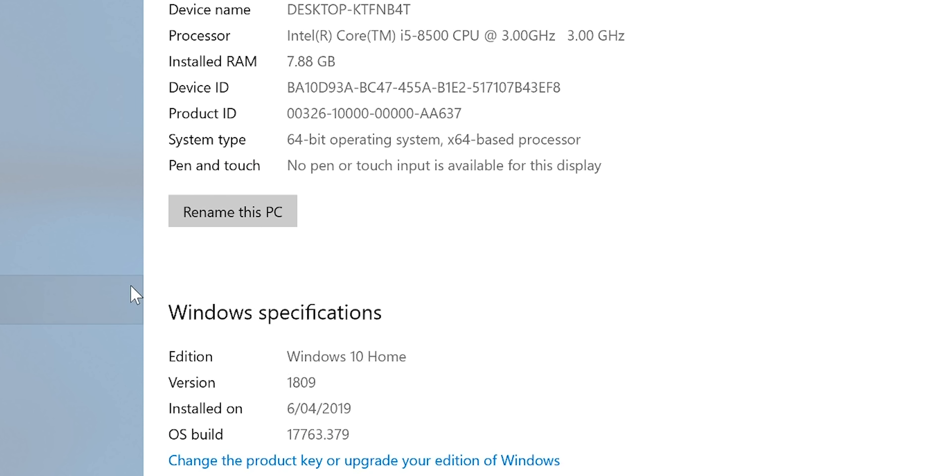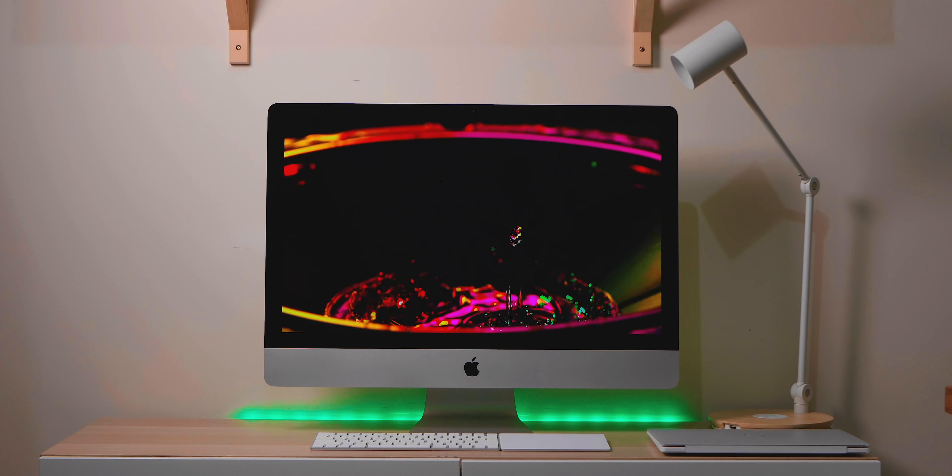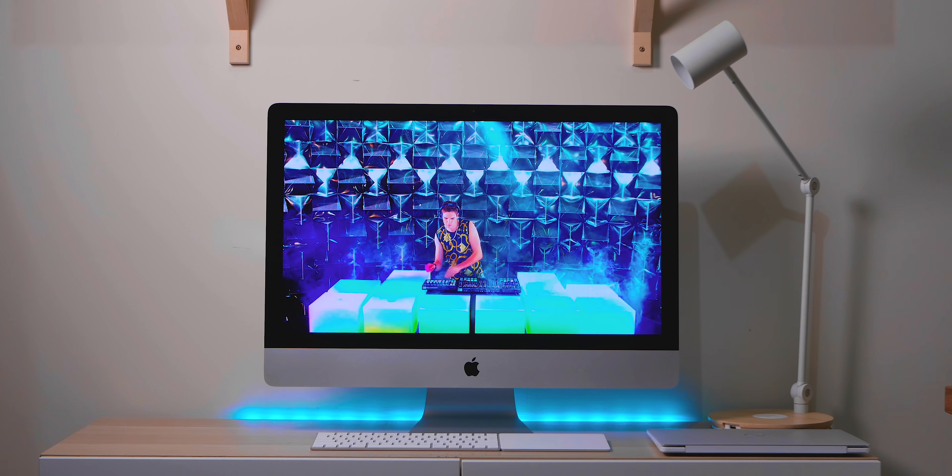This comes with Windows 10 Home — let's get rid of that. Let's get some Windows Pro. Copy and paste my code from the description. You can also get Office 2019, just paste my code. It's Windows Pro time. Now let's see how this new 2019 base model 27-inch iMac games.